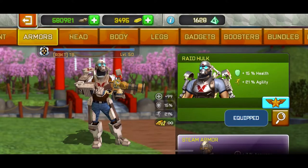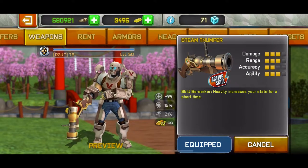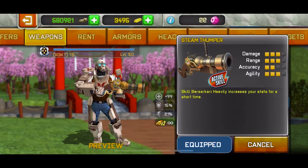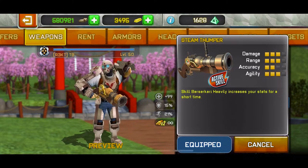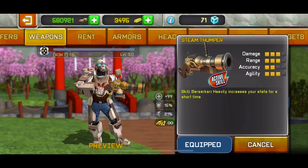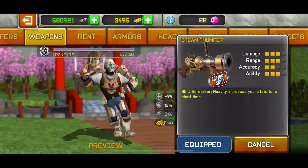We're also gonna be using the Steam Thumper, which heavily increases your stats for a short amount of time, which includes a speed boost. So we're gonna get this crazy amount of speed boost from the Hulk armor, combined with the speed increase from the Steam Thumper. It also gives you 21% agility with the Hulk armor. This is the fastest thing you can have in the game — just spamming the active skill and the medkit.